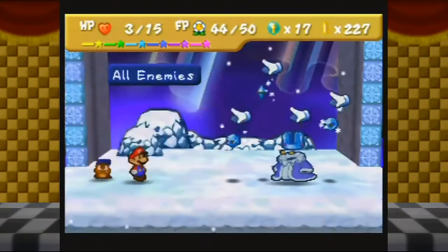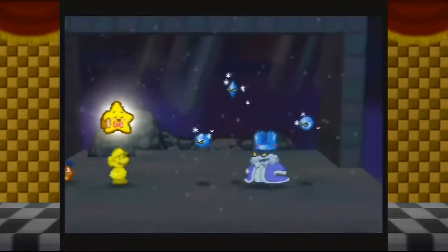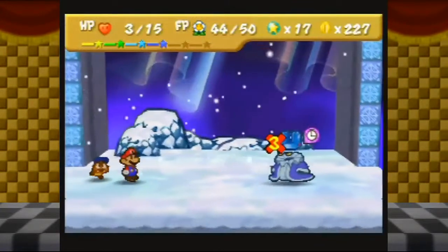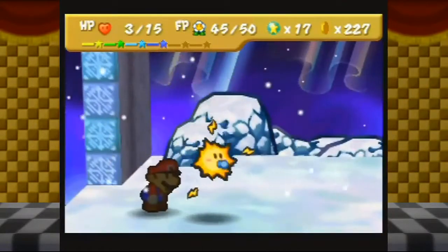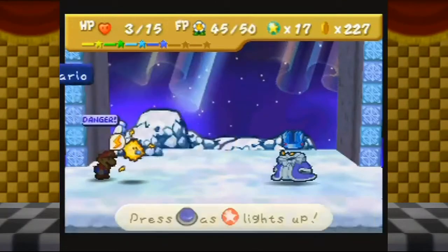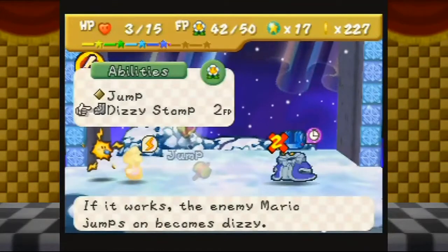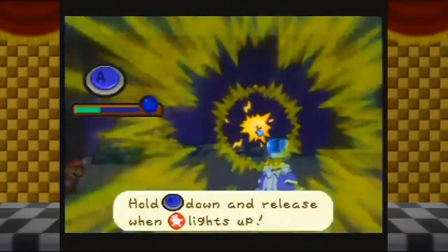Here's what I'm going to do - I'm going to start by hoping that Time Out works. There's a 50/50 chance. Hopefully I land on tails - yay, awesome! That's a great start. I want Watt because this guy has a bit of defense, so we need to break through that defense. It would also not be a bad idea to boost Mario's attack - every little bit helps. I'm going to do everything in my power to make sure he does not get another chance to attack. Didn't quite make him dizzy, but I got another couple turns to try.